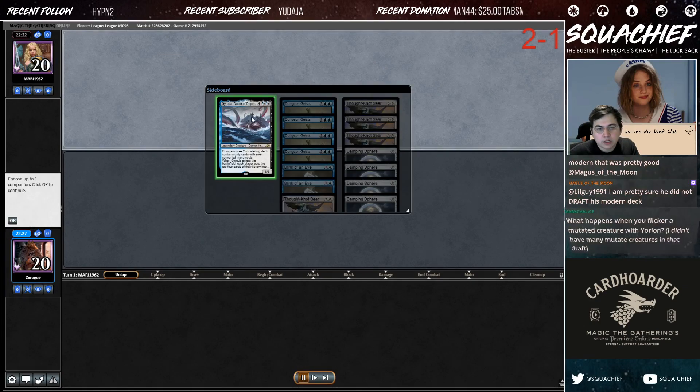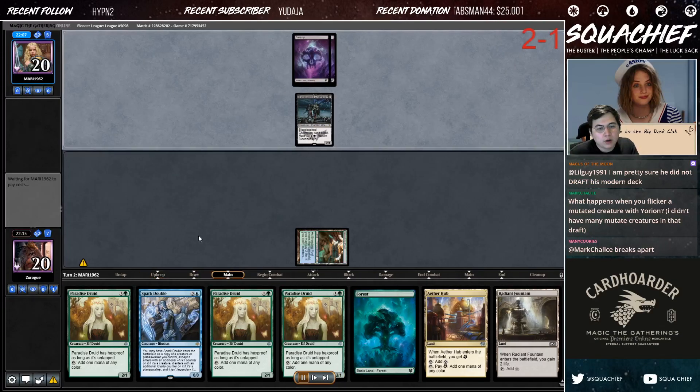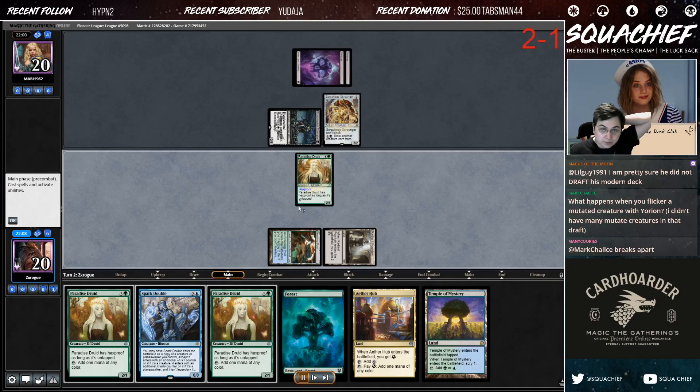What you're trying to do — you reveal at the beginning, you just try to play out your ramp spells to cast your companion and then combo off. Very straightforward deck. This is day one so it'll move forward with having counter spells.